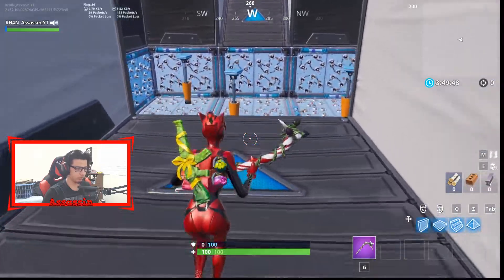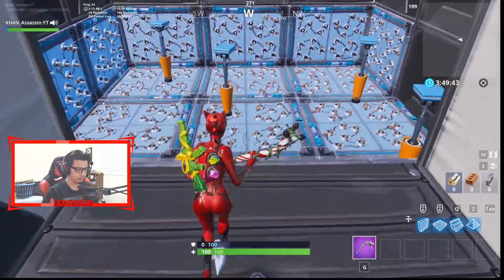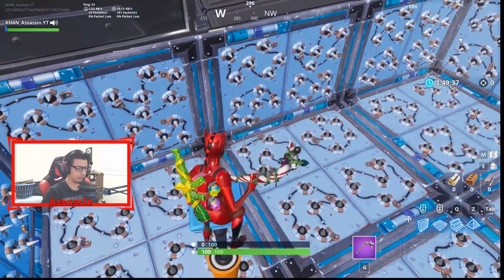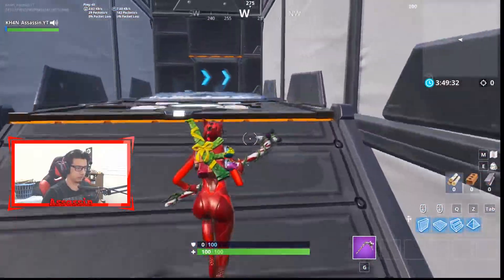So hopefully you guys can get up to level six if you're having trouble. What you can do is jump from this area, glide over, and jump to this one, then jump to the next one. You need to use a glider right here — you don't need to, but you can if you want. So that's level one done, very easy.